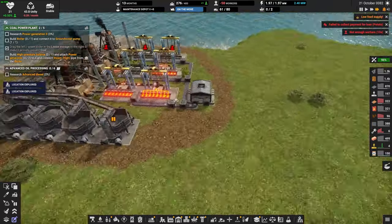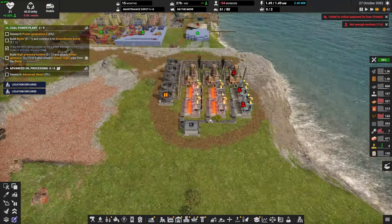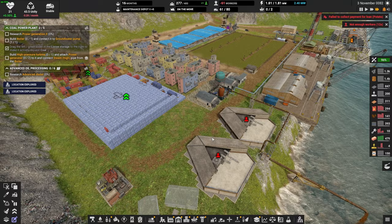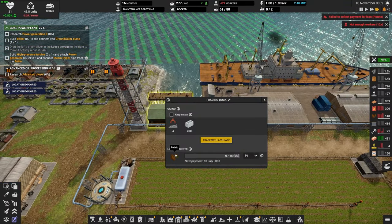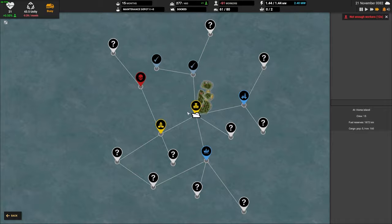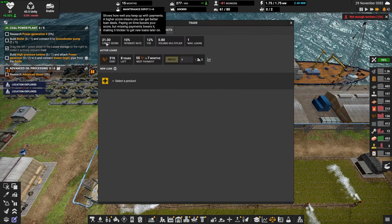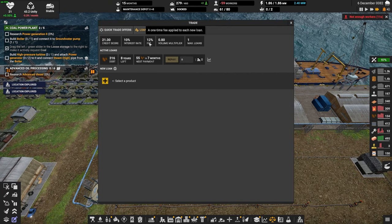How are we doing with our iron? We don't have that much iron, but that's mainly because we don't have the population here — we'll get that soon enough. Also, there's something I noticed I'm doing wrong: the loan payments. I'm not making payments on that, so my credit score is pretty bad right now. Let's take a look — we're at a credit score of 21. Terrible. 10% interest rate, a 12% fee.